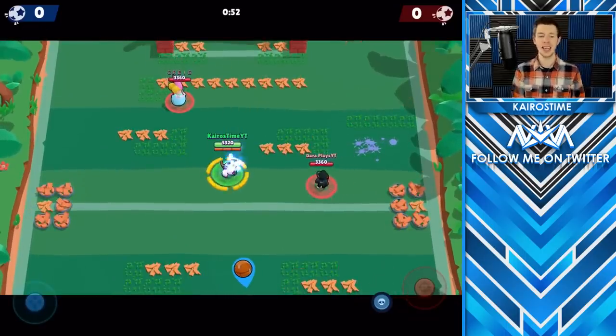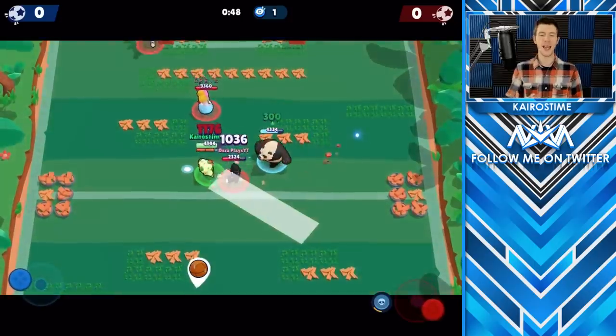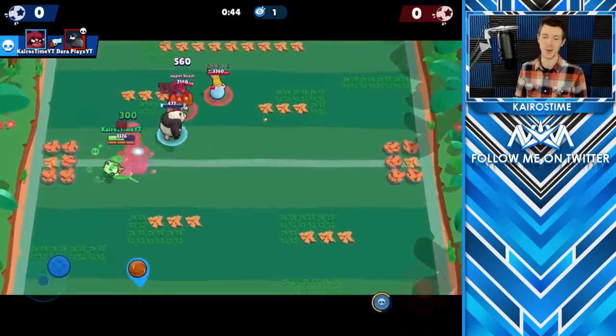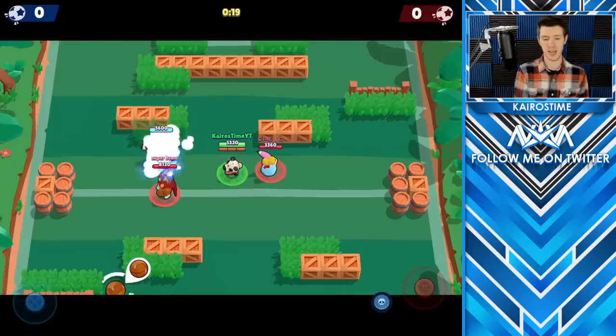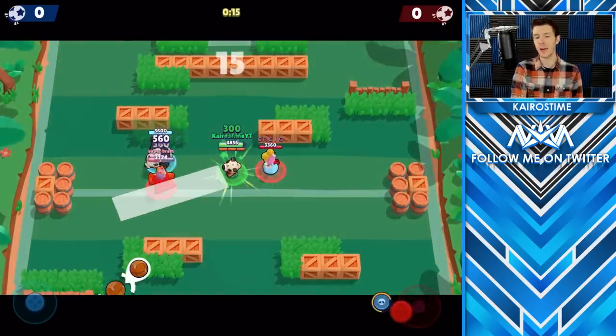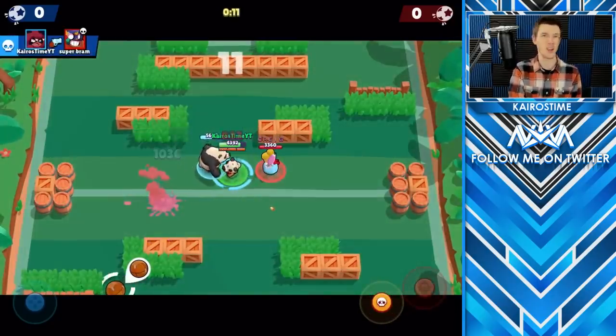When Nita reaches level 10, she gains her star power Bear With Me. Her star power makes it so that whenever she deals damage and her bear is up, her bear heals a small amount of HP, and whenever her bear deals damage, Nita gains a small amount of HP. The healing is relatively minimal and pretty infrequent — I would not recommend upgrading her to level 10 before you have the majority of other brawlers leveled up.